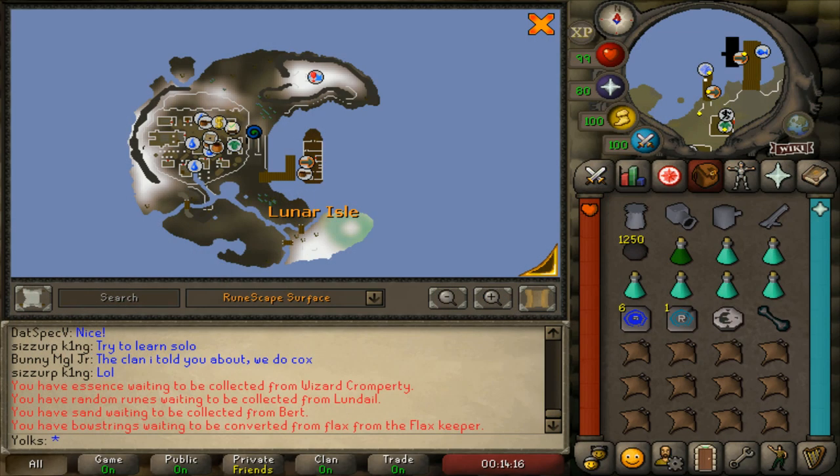Let's go over how to get to the Suqah location. If you've completed the Lunar Diplomacy quest, you have a lot of fast options for getting to Lunar Isle. The fastest way is by using the Lunar Isle Teleport Scroll, which you can get from the Grand Exchange or by doing Clue Scrolls. The next fastest way is by using the Moon Clan spell at level 69 Magic in your Lunar Spellbook. You can also use the Lunar Portal inside your house, and that'll bring you right to the entrance of Lunar Isle.